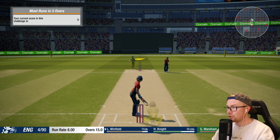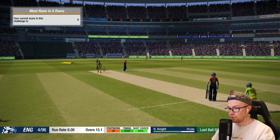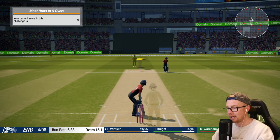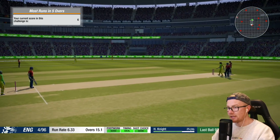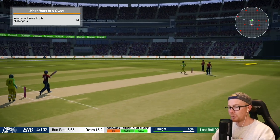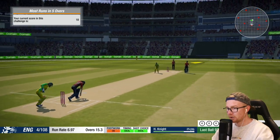Most runs in five overs — the boundaries are brought in. Let's try and go bang. First ball — that could be it, going all the way. That is a monster, 112 meters! On easy we should be smashing every ball for six. Winfield is on 25 off 11, just launching. Another one that is huge. We'll be looking for 180, that's the maximum runs we can score.